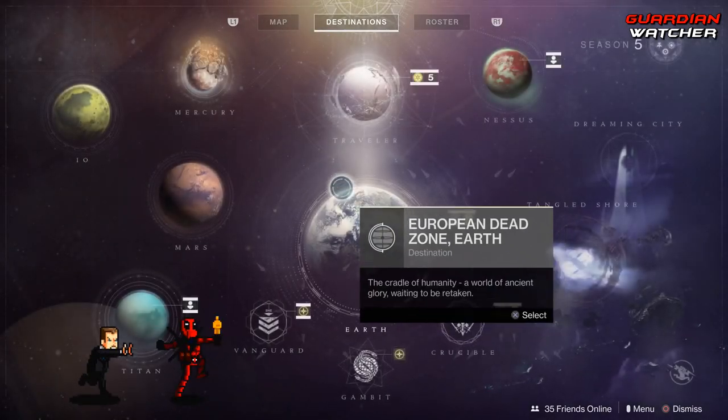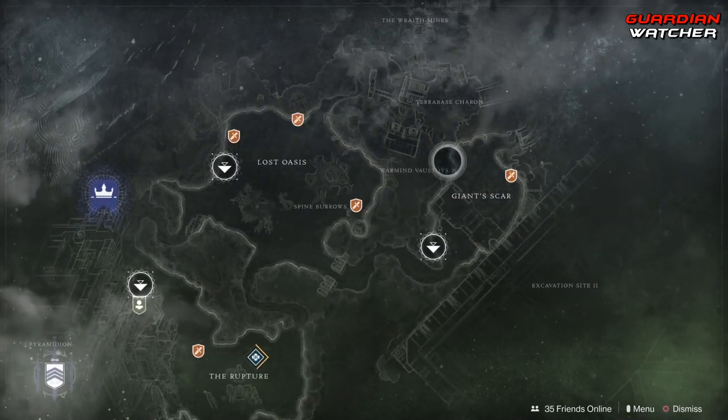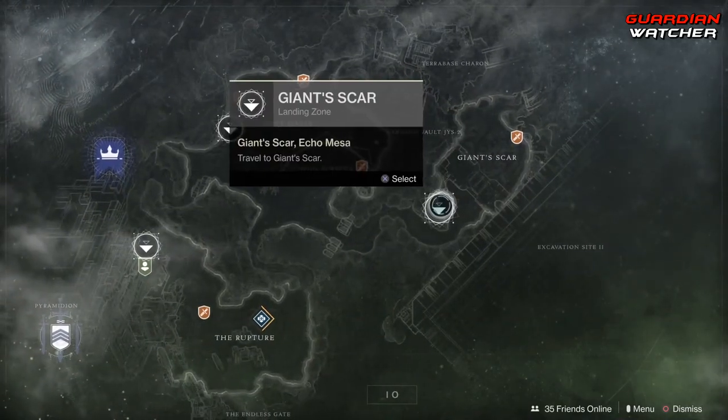Xur is located on Io, and he is by the giant Scar in this little cave. Let's go ahead and find out what he has this week.